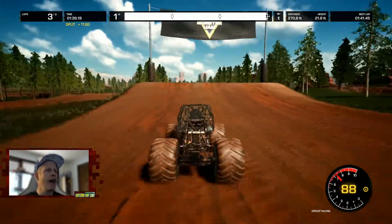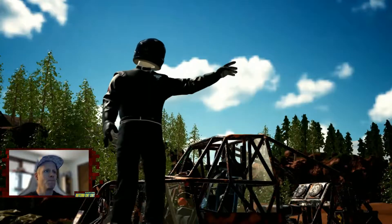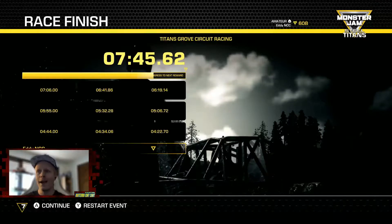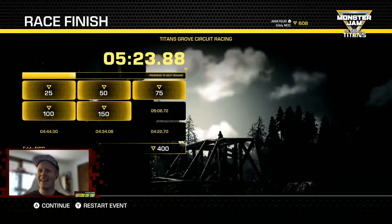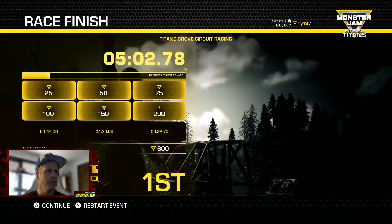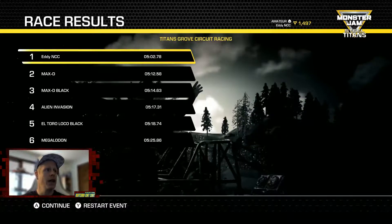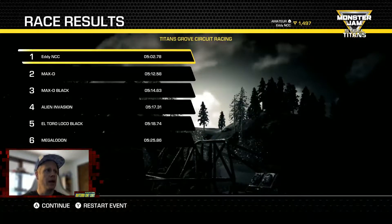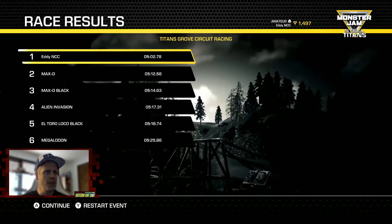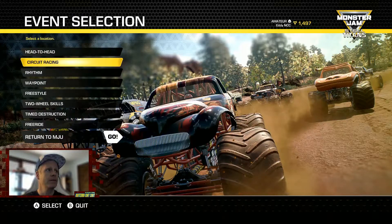And here is the checkered flag! Coming to victory! Nicely done. I was worried — I did this once or twice before and our tire broke both times, so we got lucky. Getting some big points here. So that's Titans Grove — Max D getting 5,125,800. Two Max D trucks in the top three, Alien Invasion in fourth, El Toro Loco came back for fifth, and Megalodon ended up being sixth. Only about 20 seconds behind us overall — a pretty good pack. Not a bad little circuit racing victory.